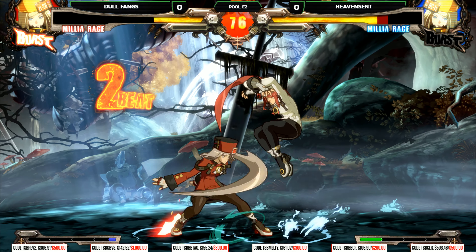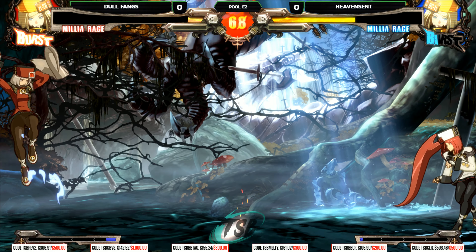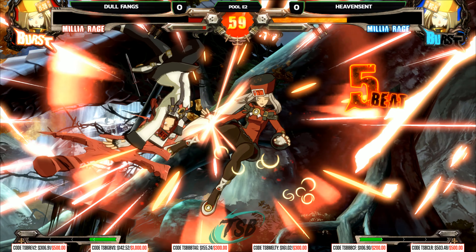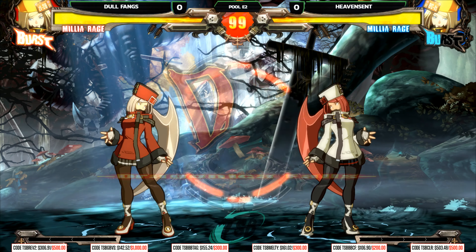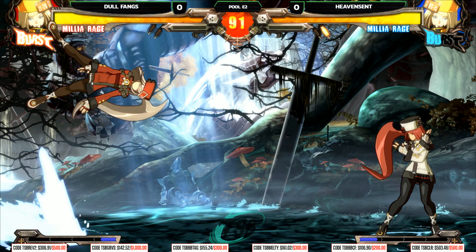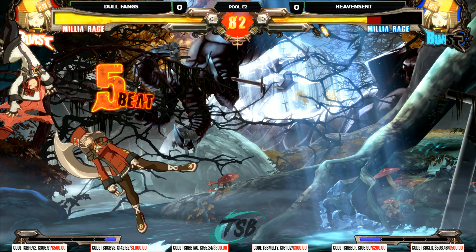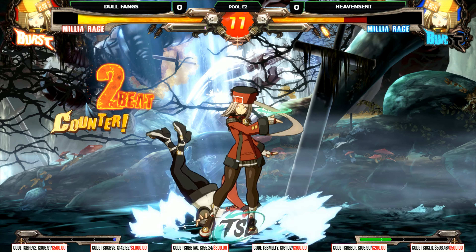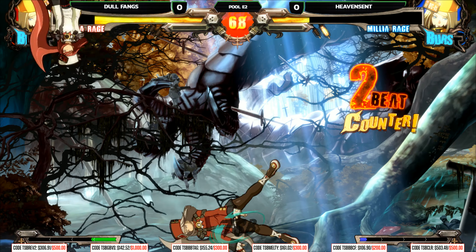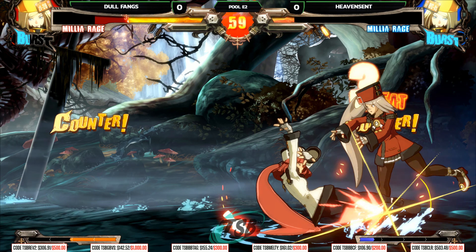Dolphang kind of missed an opportunity — the big thing about pin is that it's an anti-anti-air. Milia has the ability to move around the screen in ways other characters aren't allowed to because you can just 6P them. But Milia, because she can call you out for trying to anti-air her, becomes way more predictable when she doesn't have the pin. Air options are really limited — you don't have to worry about being forced to block in weird situations. In this mirror, they're going air-to-air instead of anti-airing each other.